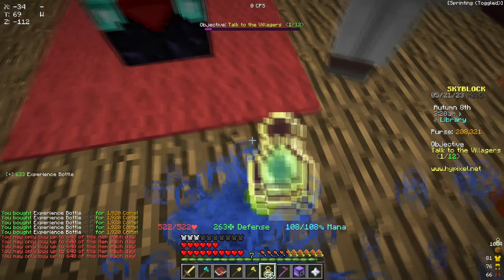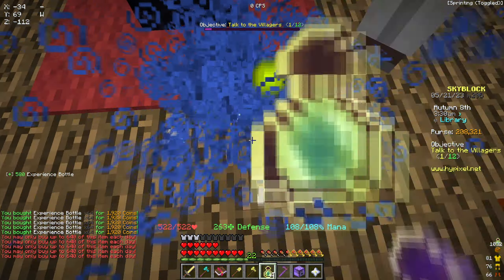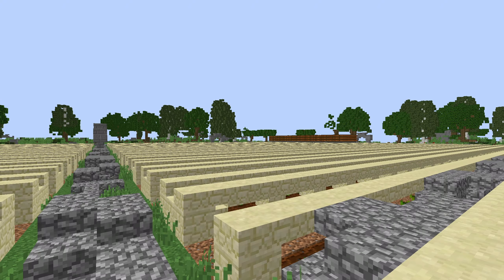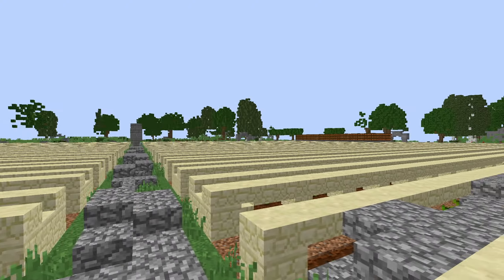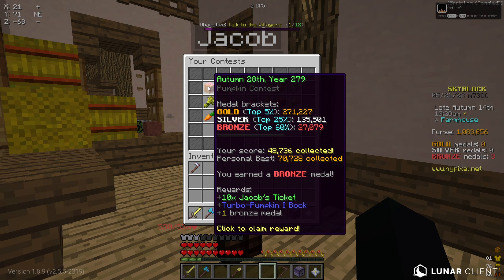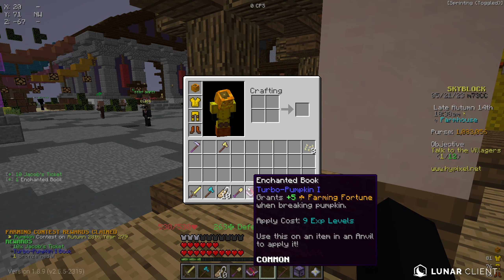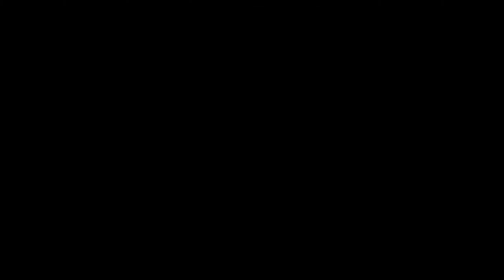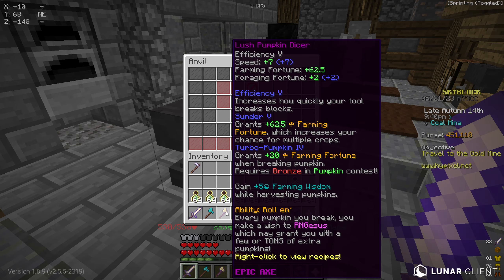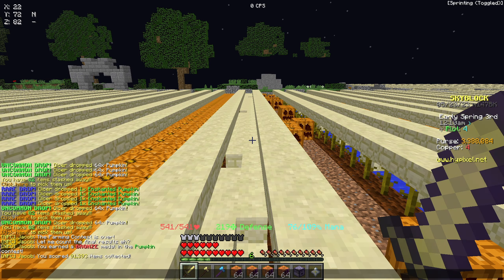I removed the cocoa beans and made a third pumpkin farm, so we now have three pumpkin farms which should be more efficient. We got our first bronze medal with the new Pumpkin Dice — I was really close to silver — earning an easy 500k. I also realized we were missing out on a lot of farming fortune, so I added Sunder 5 onto my axe since that adds a lot more farming fortune.